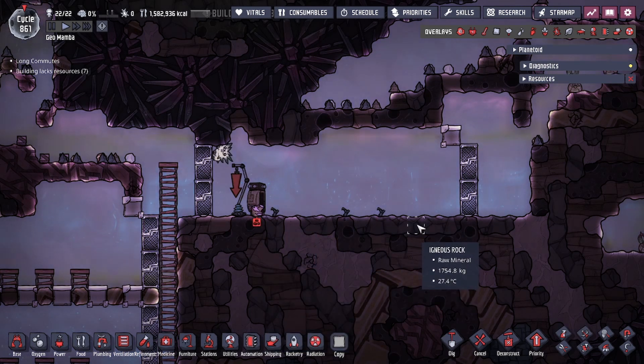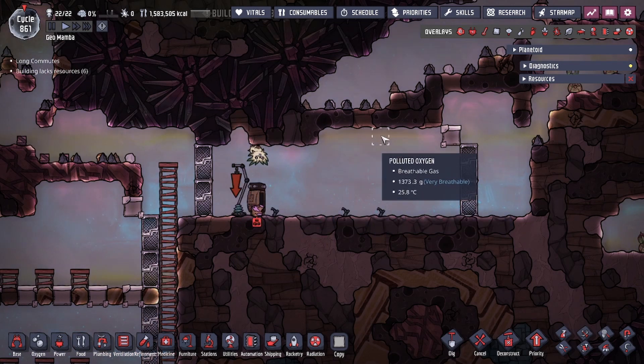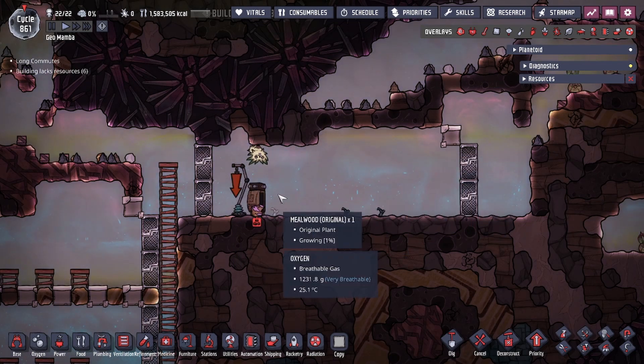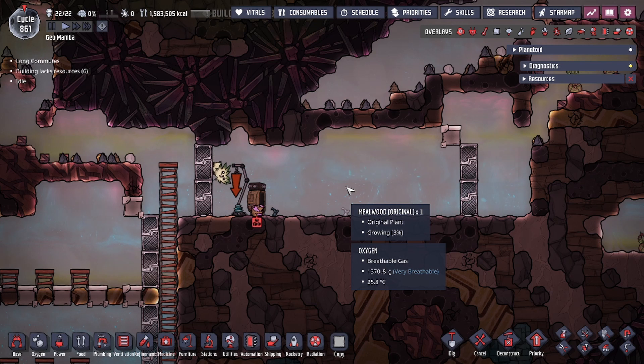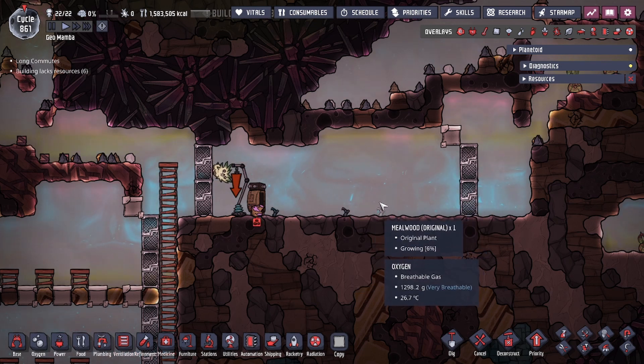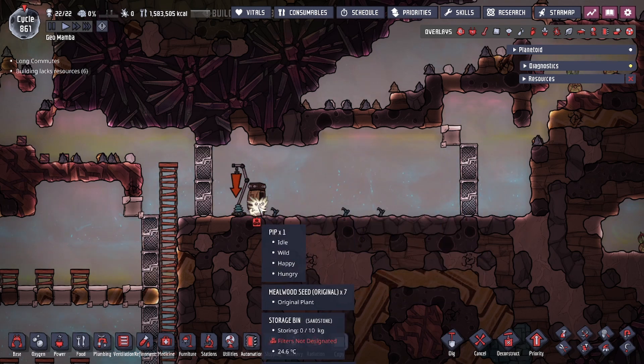There are other characteristics of this cute little guy we're not going to be talking about, like the fact that he walks along the side of walls or how he digs through storage bins looking for seeds like a dog digging through a trash can for food. We're going to be focusing on the planting mechanics.